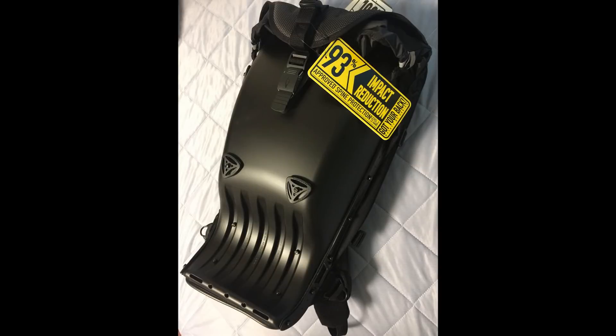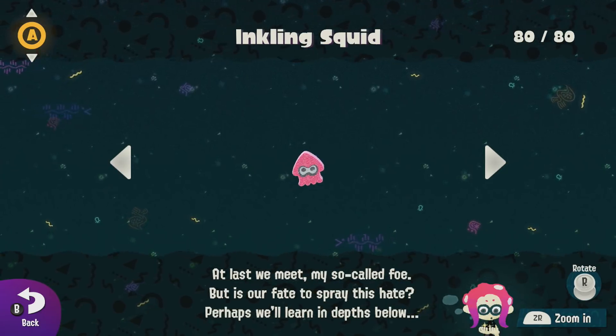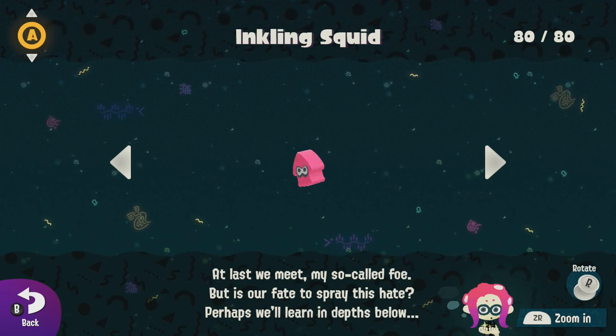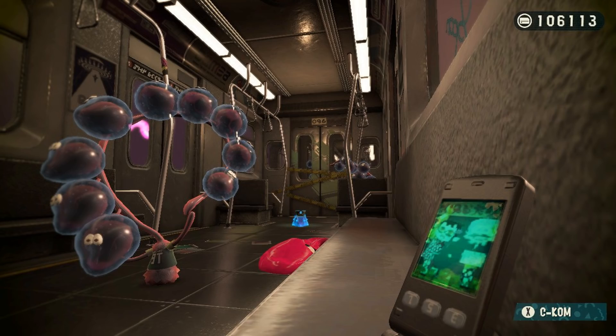The ink tank Agent 8 wears in the Octo Expansion is based on a real-life backpack. When you hold ZL and tilt the right analogue stick, you can flick the mem cakes. Captain Cuttlefish's phone has a wallpaper of the Squid Sisters as kids — that is a really cool Easter egg.